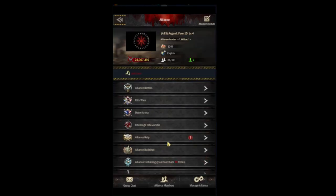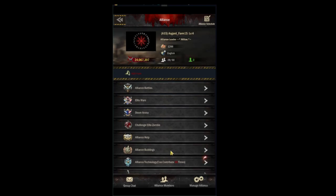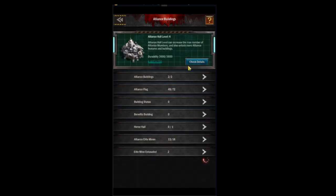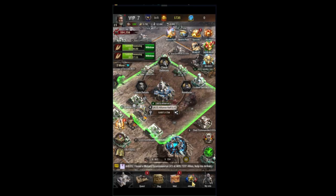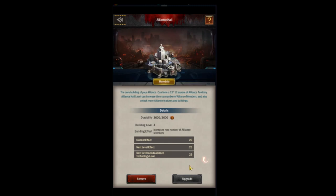The next tab is alliance help — you'll be using this all the time. Your teammates constantly ask for help and you should be giving them the time reduction. The buildings tab lets you find your main hall or alliance fort so you can send troops to the fort without having to search on the map.